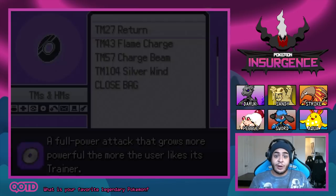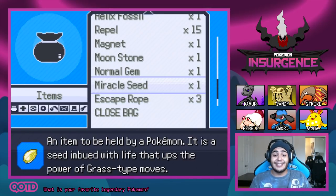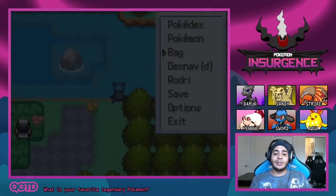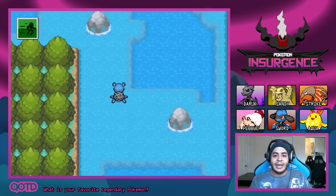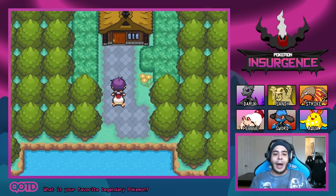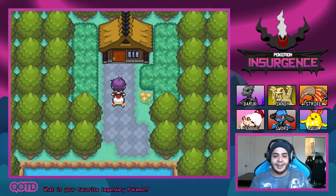We're going to go for a surf in Route 4 because you guys told me there is going to be a Delta Pokemon located here. We just got to look for it, so I'm going to use the Repel and start surfing around to see if we can find where this Delta Pokemon is located. There is a house in the northeast corner of Route 4 — let's step inside and see what we can find.